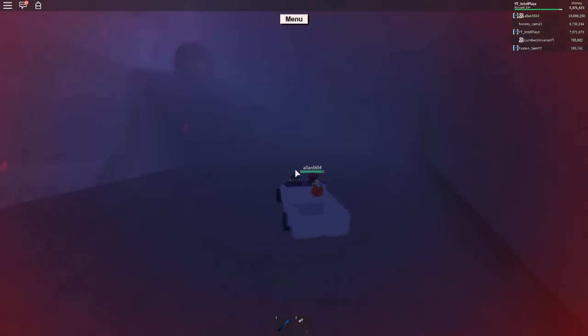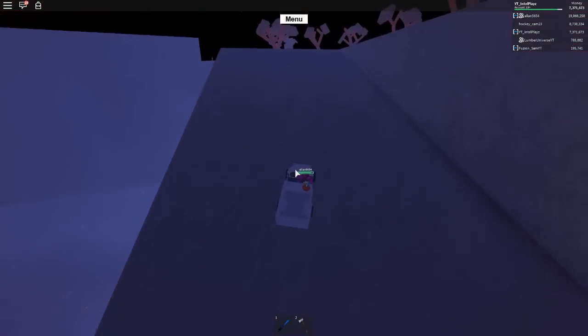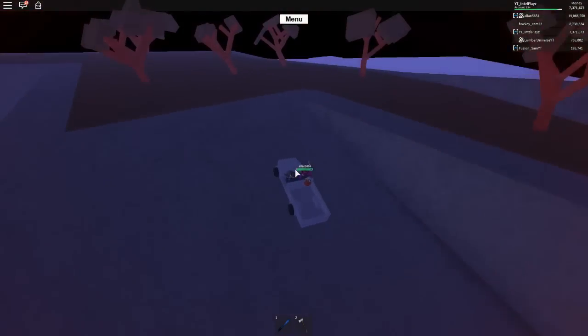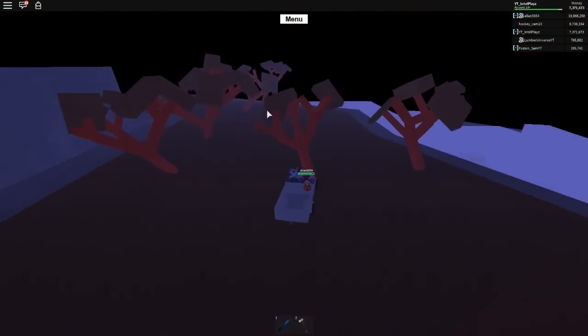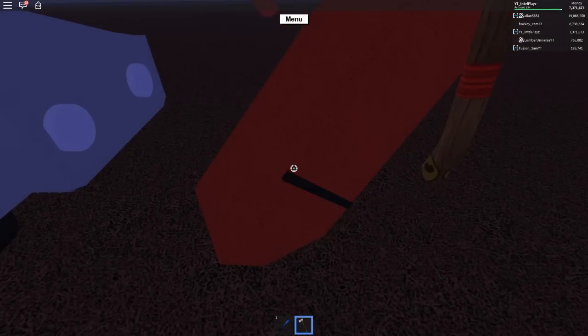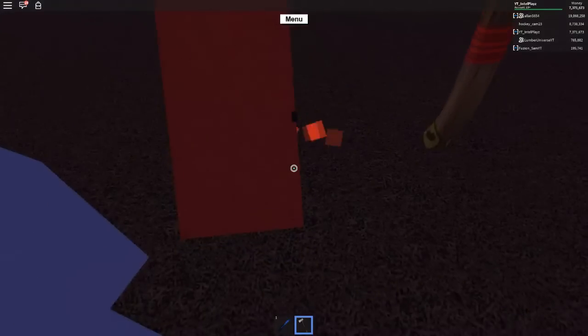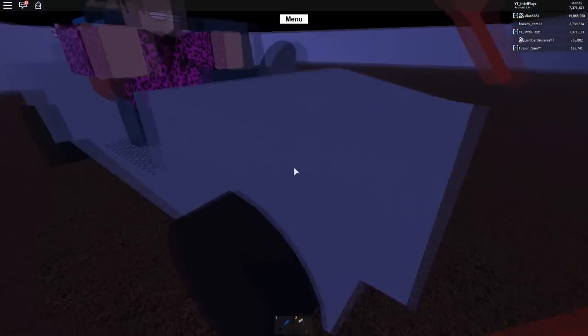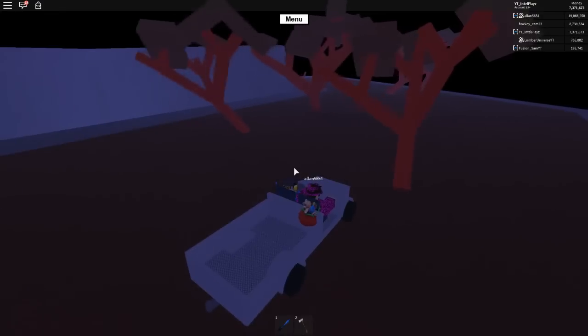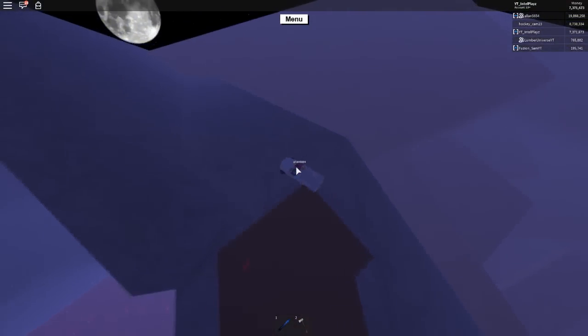I haven't been up here in so long guys. The redwood tree is the last one we're gonna test for now in this episode, and we're gonna try to drive over and see if we could somehow get into the swamp from here. Very very bad. What is this meant for man? It's so bad.